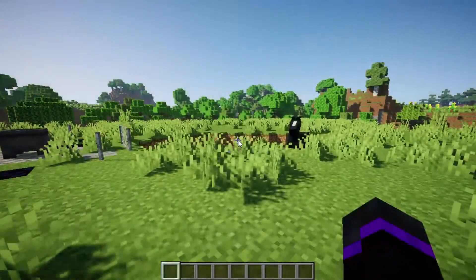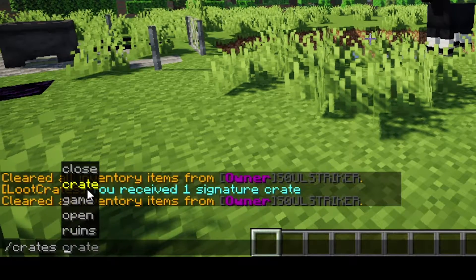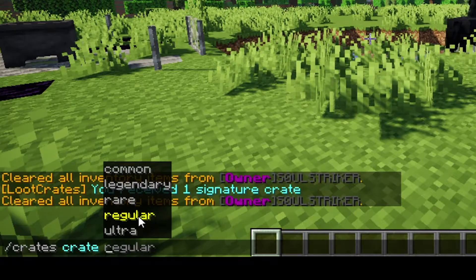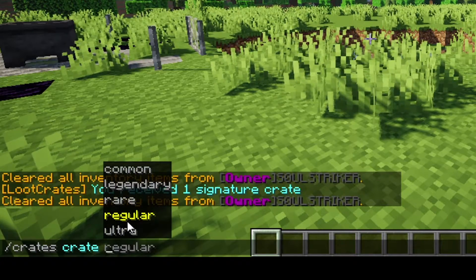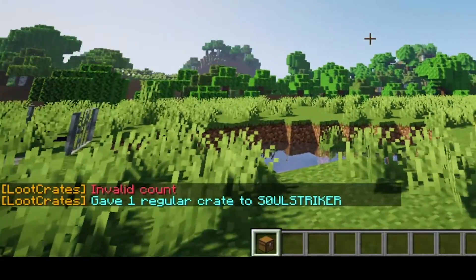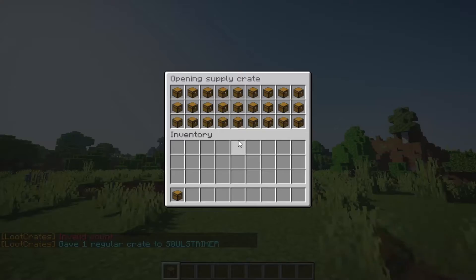The main command is 'crates', and this brings up the different types of crates. You do 'crates', then 'crate', and here are all the different types of crates already built into the plugin. Keep in mind all of this is completely customizable. We'll do a regular one — 'regular' and then the player's name — and now we've given a regular supply crate. As you can see, it is Tier 2.